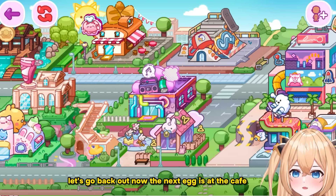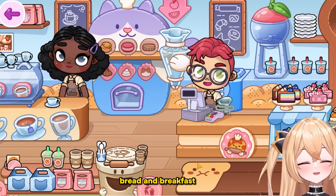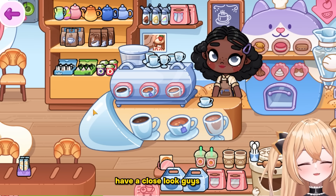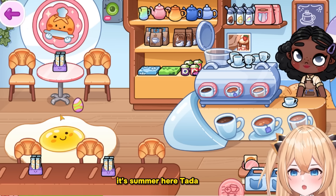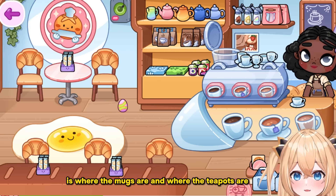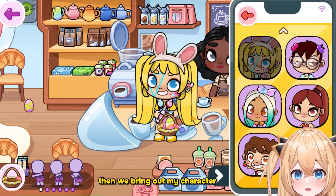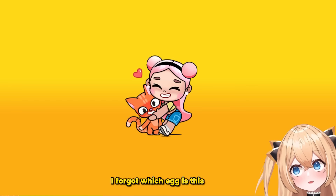The next egg is at the cafe — this bakery cafe, bread and breakfast. Have a close look guys. It's right here where the mugs and teapots are. Let me bring up my character and bring it with us — I forgot which number this is, eight, nine or ten, but keep following along!